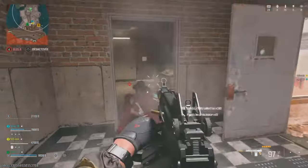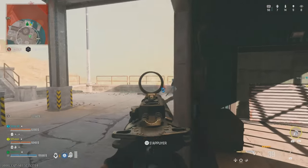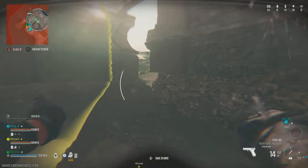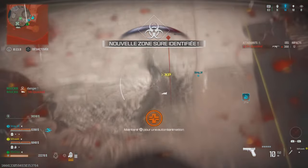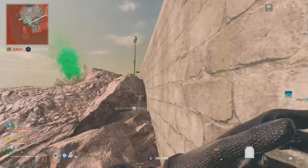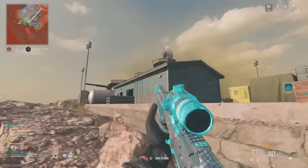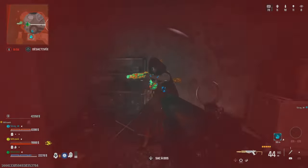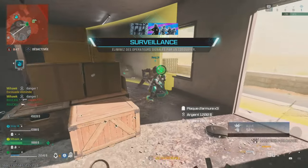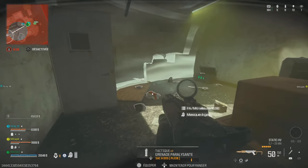Aucun effet sur la cible. Cible à perdre. Station de ravitaillement alliés déployés. Station de ravitaillement déployable, prête. Ennemis dans la zone d'opération. Le gaz se déplace. Plus 9, maintenez la pression. La zone de sécurité est moins en haut.